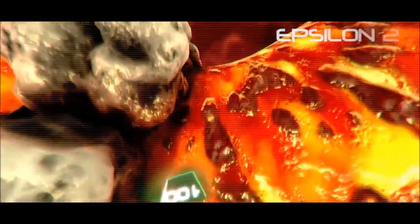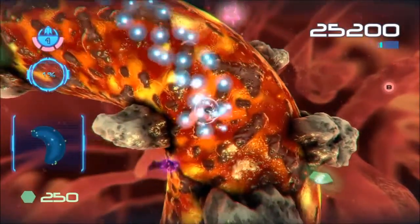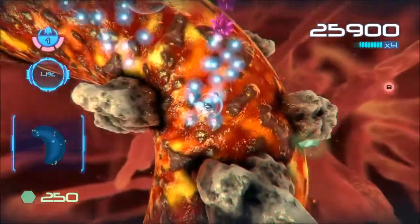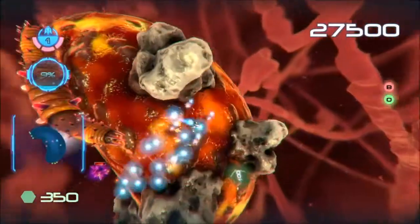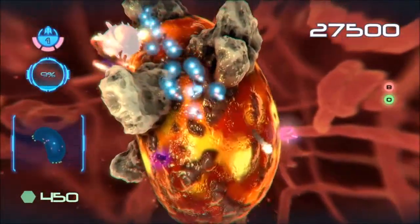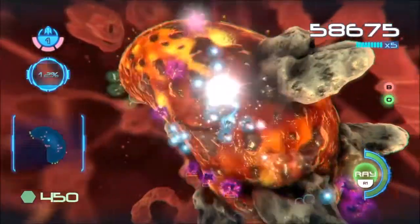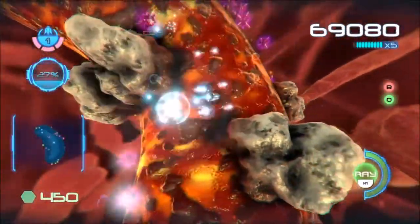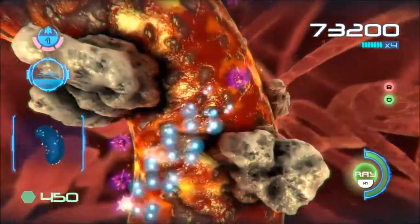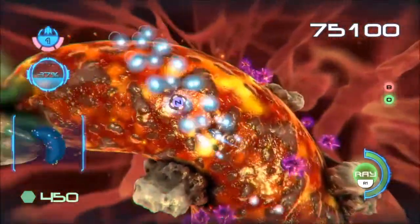I just ran out of money. So here we are on the giant watsit of life - Epsilon level two. It looks like a watsit, but it also looks sort of like a burnt pizza - cheese and tomato, been in the oven a little bit too long, just started getting that crusty section on the cheese.